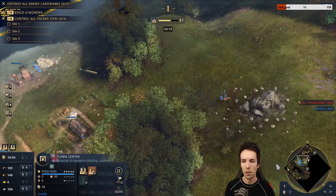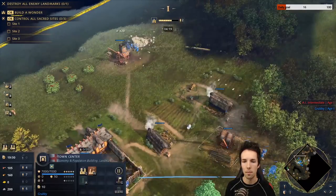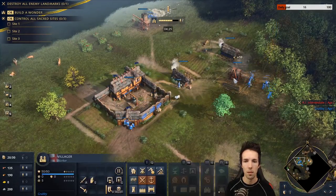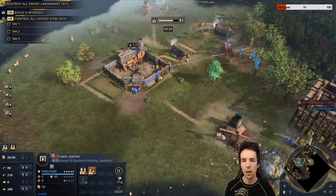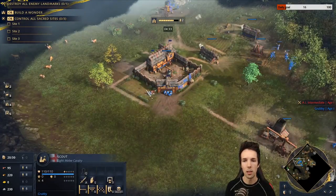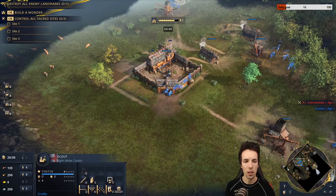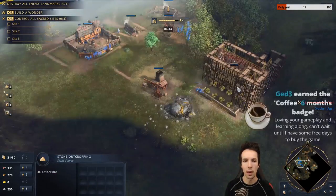We also need to scout our opponent and find any more sheep that are contestable on the map. Wood gathering is going nicely. We are targeting 400 wood and 300 stone as quickly as possible. We should also be thinking about the location of our second Town Center — we ideally want it on one, two, three, or even four resources. The more resources it's on, the more flexibility it gives us later in the game.